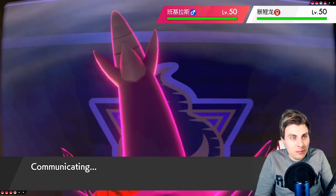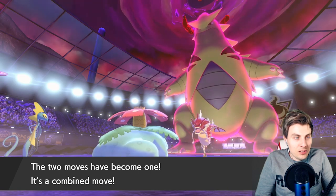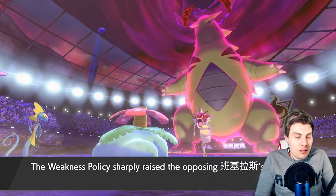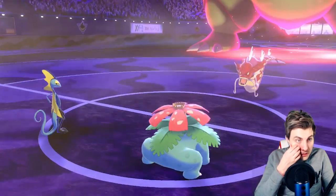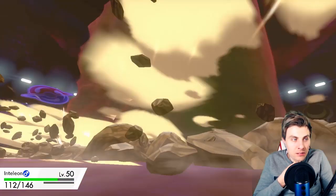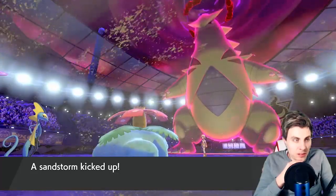Whoa — look how pixelated that is. That's the game, not my equipment. There we go — Grass Pledge, Water Pledge. Not bad damage. We're going to activate a Weakness Policy — it's going to happen. Where are they going — probably Venusaur? There's the Bounce — okay, that was expected. Maybe switching into Inteleon now, which will pick up the knockout. Obviously sandstorm is up, but this is fine — we get Ninetales back onto the field.